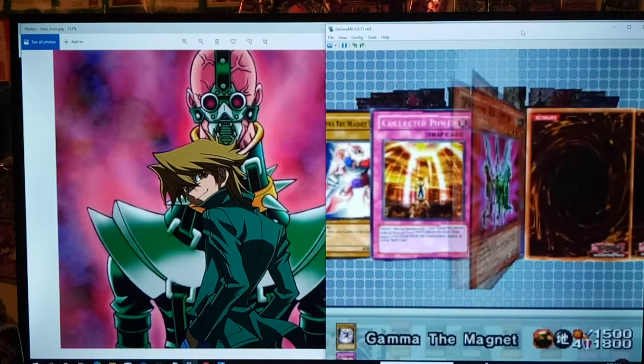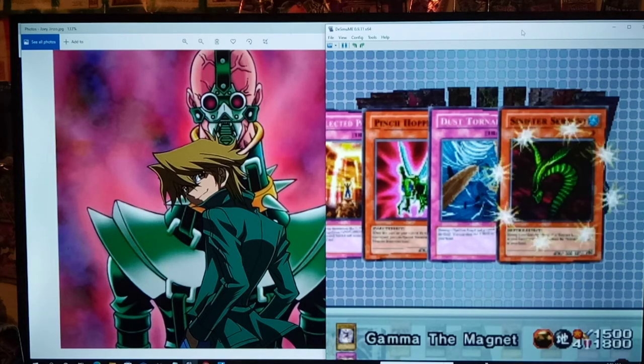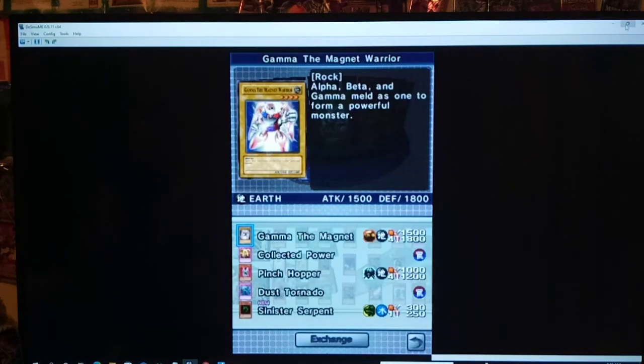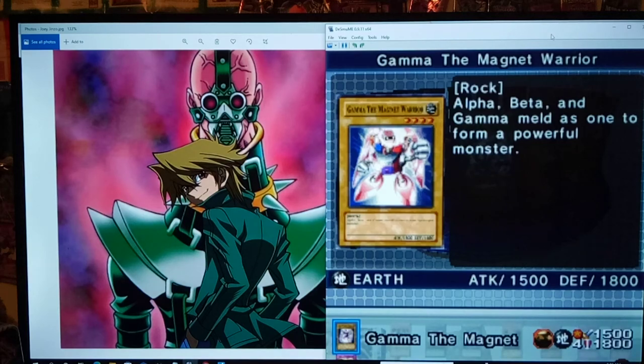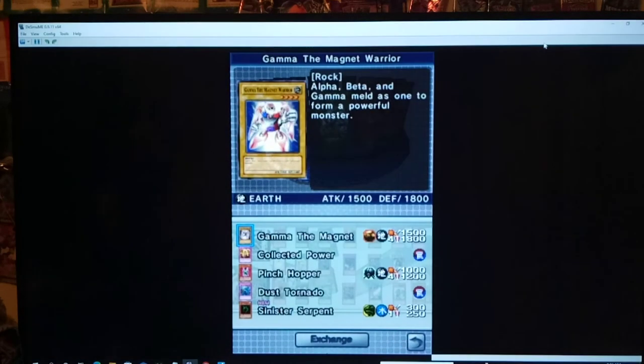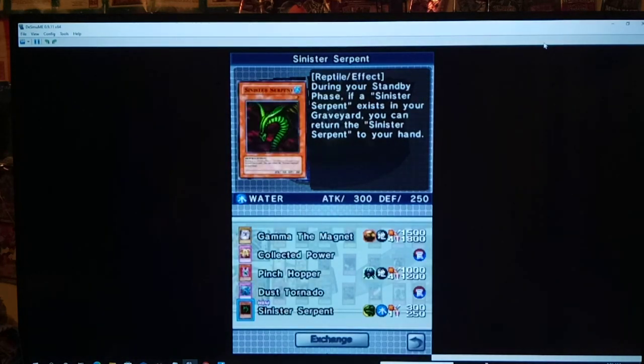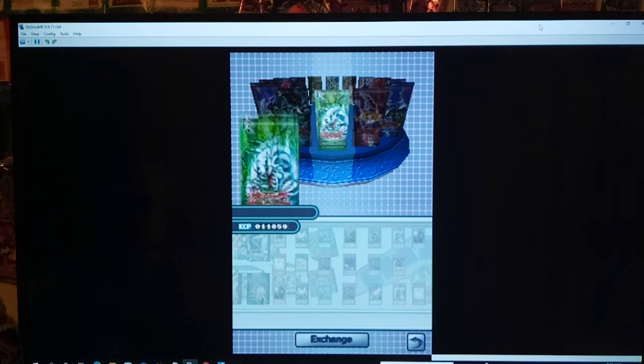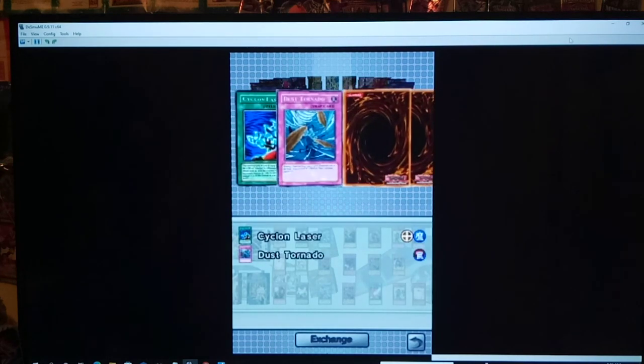Next in the Tomb Blue-Eyes pack: Dust Tornado, Sinister Serpent — we already have Dust Tornado, but at least we have another one, because spell and trap removal is good. Sinister Serpent is legal in this game — and this is pre-errata, which is awesome. So during your standby phase, if it exists in your graveyard, you can return it to your hand. Basically infinite card advantage — infinite discard fodder. That is awesome. Very glad we got that out of this pack.